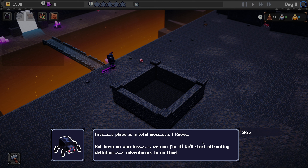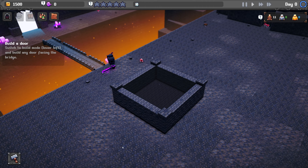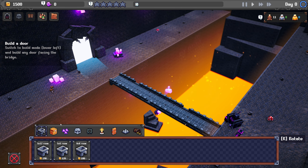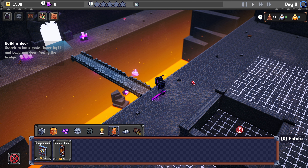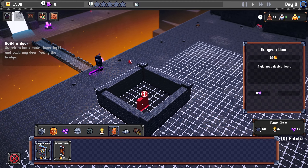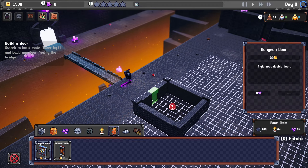Let's start off by building a door — we have to click on the build button and build a door. Switch to build mode and build any door facing the bridge. Where's the door? Maybe under the door category. We've got two doors: a dungeon door and a wooden door, a glorious double door or a simple door. I see — so this is actually my dungeon, this bit. Let's see if I can build the double door here.